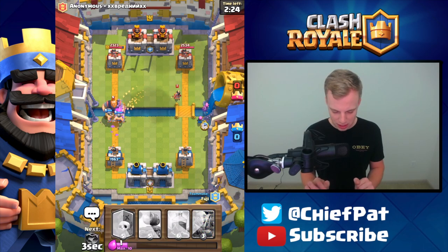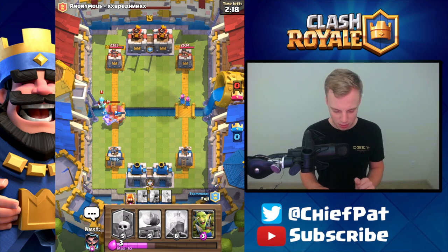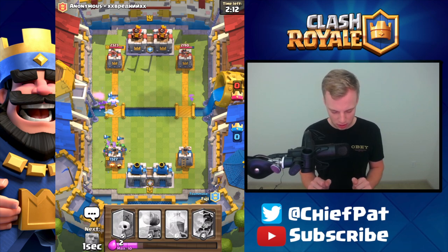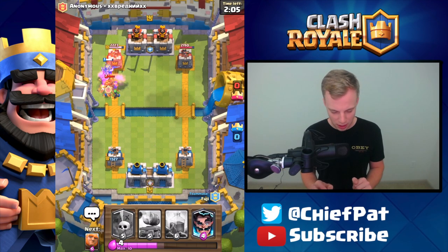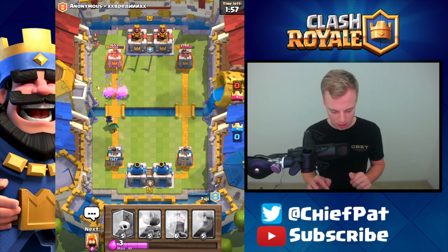Teammate's got Elite Barbs, so he can take care of that. That'll be able to kill the Royal GG right there, and I really feel like we need to set up some sort of Graveyard push. It looks like we'll have a nice low counter against that Goblin Barrel right there. Miner's going to go in — Fire Spirits are going to clean up right there. I'll play the E-Wiz against the Hog right here, just to make sure we take no damage.